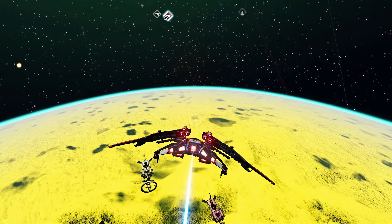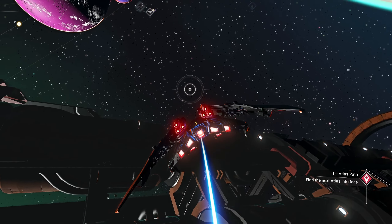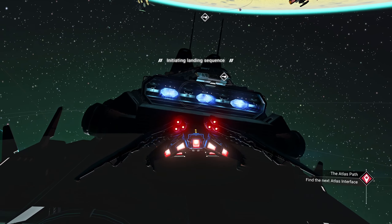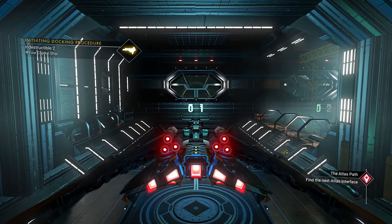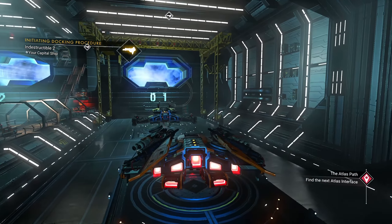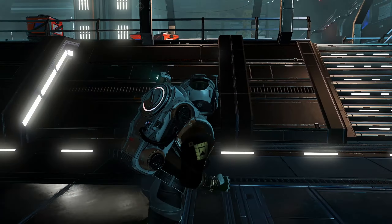I kind of knocked it out of the park with these interceptor ships, especially these folding wings. There's just something so cool about the animation. But yeah, it still looks, for my taste, a bit too big and bulky. That still looks so cool — I gotta hand it to them. Now, next ship — wait, what did we have back there? Just the fighter?